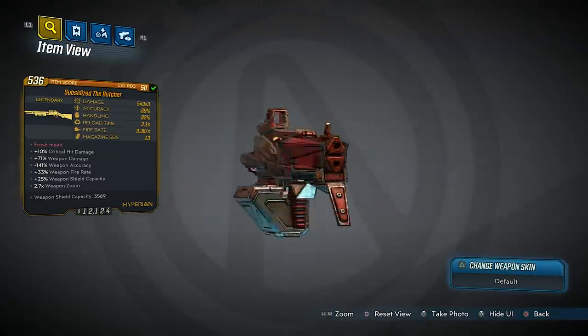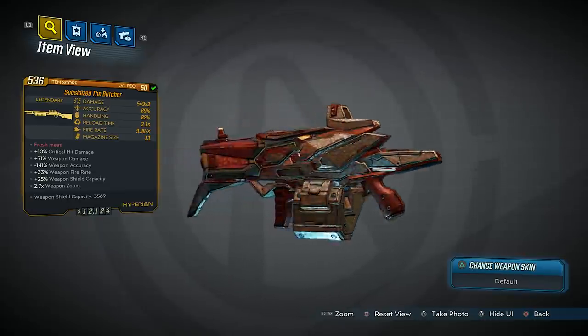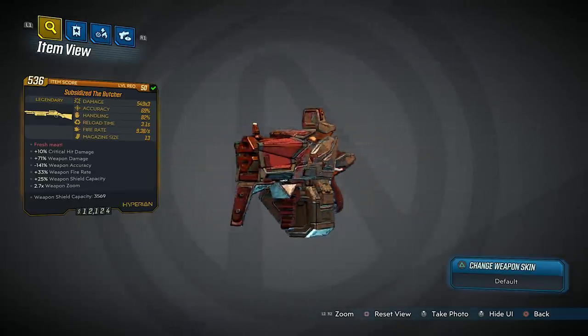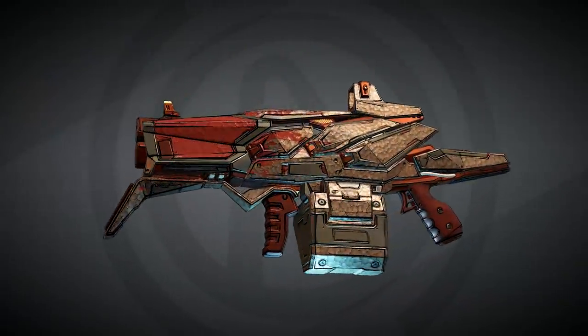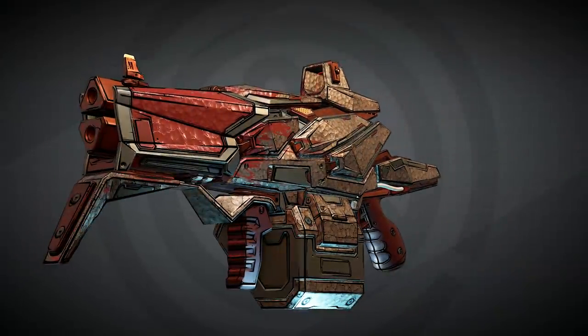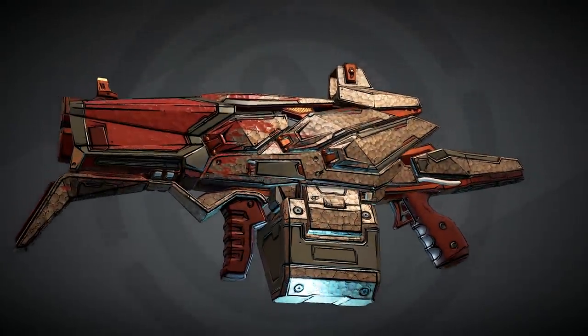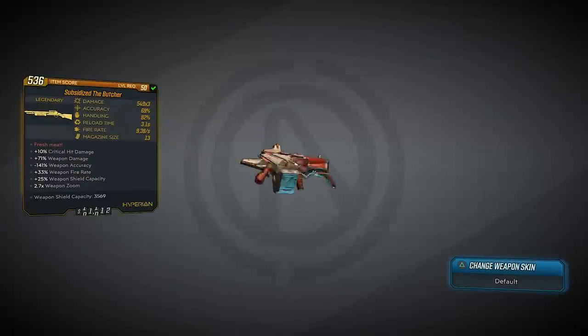What's going on guys, Killer6 back with another Borderlands 3 legendary item review. Today we're taking a look at the Butcher, which is back in Borderlands 3 and it is a legendary this time instead of a pearlescent. Look at this thing — it looks really cool, the gold with the red, very nice looking gun.